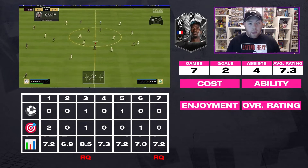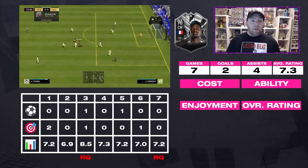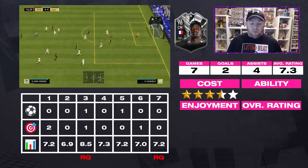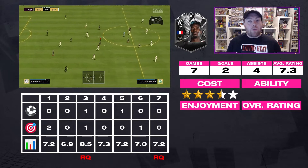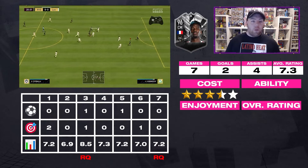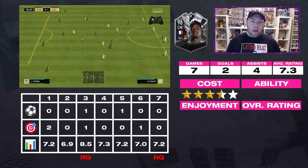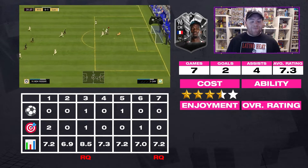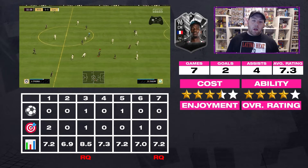Seven games, two goals, four assists, a 7.3 average rating - I'd probably say that's about right for this card. For cost I've given it 3.5 stars: at 300k with the extra 90 squad compared to the Vijnaldum card, I just don't think he's worth it. EA have messed up a lot of the prices recently, especially since the footies cards came out. Maybe a 200k card for this - it came out on the 24th, there's no need for it to be 300k.